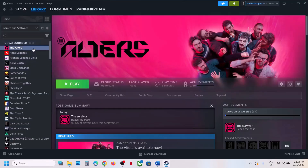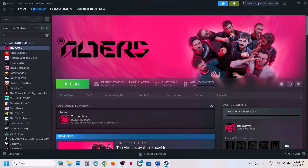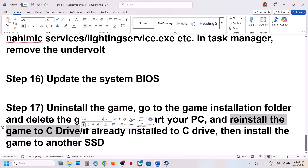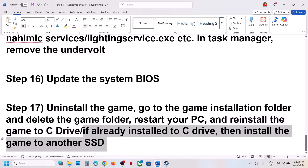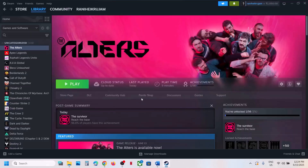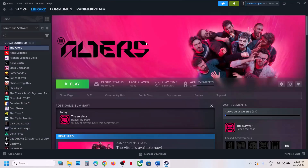If nothing is working, the last step is to uninstall and reinstall the game to a different drive. Right-click the game, select Manage, click Uninstall. After uninstalling, go to the game installation folder and delete the game folder. Restart your computer, then install the game to the C drive. If it was already on C drive, install it to another SSD. One of the steps shown in this video should help you run the game successfully. Thank you for watching — please like this video and subscribe to my channel.